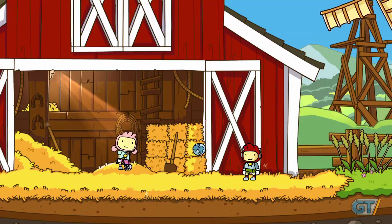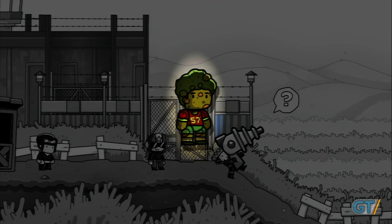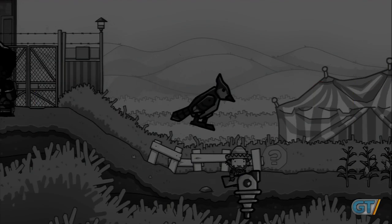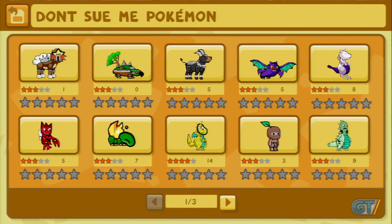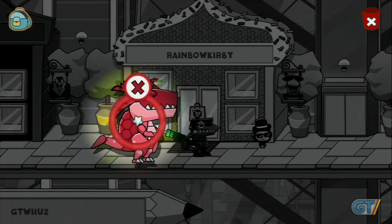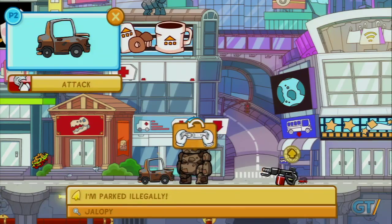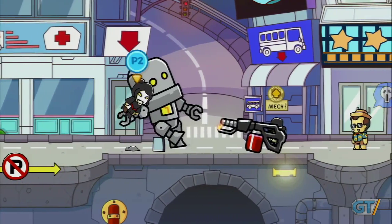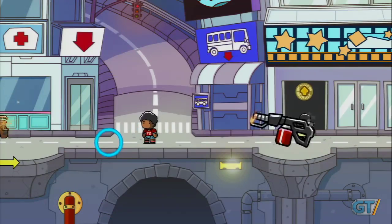Scribblenauts Unlimited adds welcome additions to the familiar word-stringing gameplay. The object editor provides an even bigger toolbox to draw from, giving you an insane level of control over what properties an object possesses and how they interact with different elements in the game world. This also ties into the game's online functionality — your meticulously honed creations can now be shared, displayed, and made available for download in your own dedicated in-game shop, and seeing what other players come up with is a good source of inspiration. Meanwhile, Sidekick Mode lets couchmates use Wii remotes to take direct control of these crazy creations to interact with Maxwell and the environments, offering an amusing way to share the silly experiences you'll cook up.